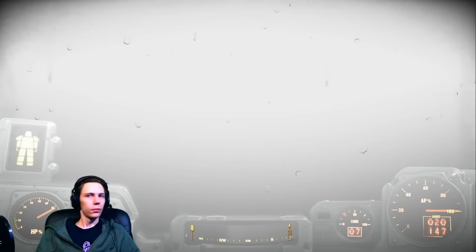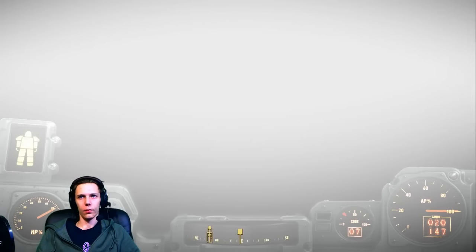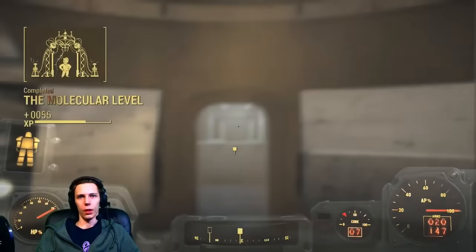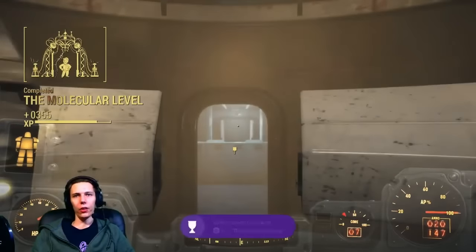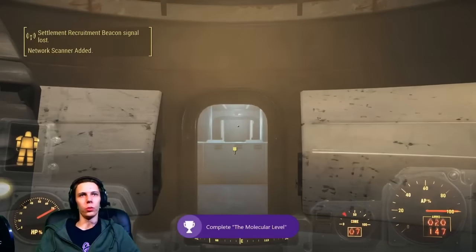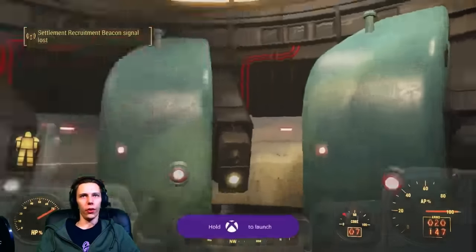Sturges will give you a holotape and you'll start the mission Inside Job before you get teleported. Once you make it safely into the Institute, the Molecular Level quest will be completed and you'll get the achievement. That wraps up this quest — thanks for joining, and if you found this helpful, make sure to like, comment, and subscribe.